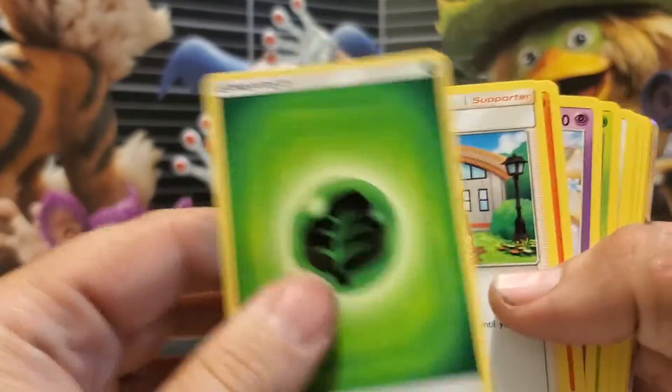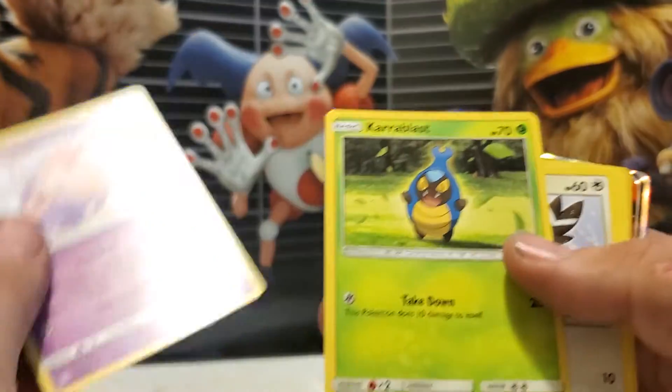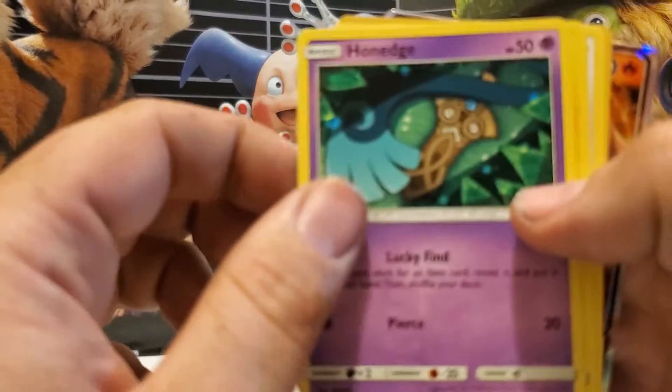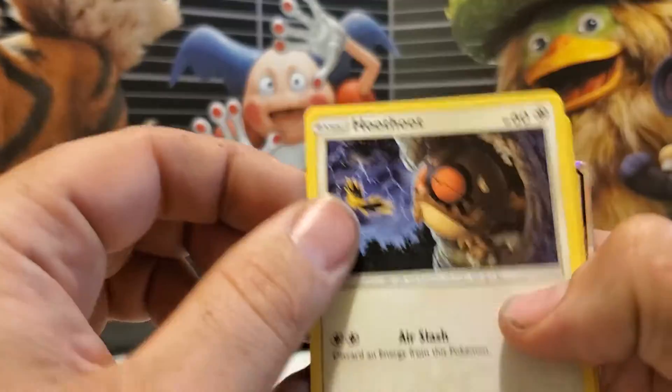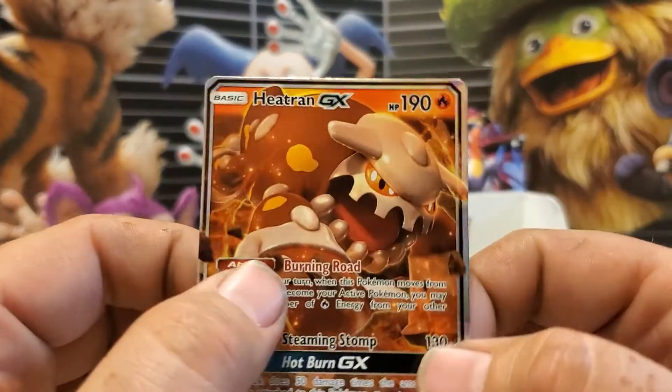Leaf Energy. Blue's Tactic. Blue's Tactic. Slam Pit. Blast. I definitely got a good one here — the Heatran GX!